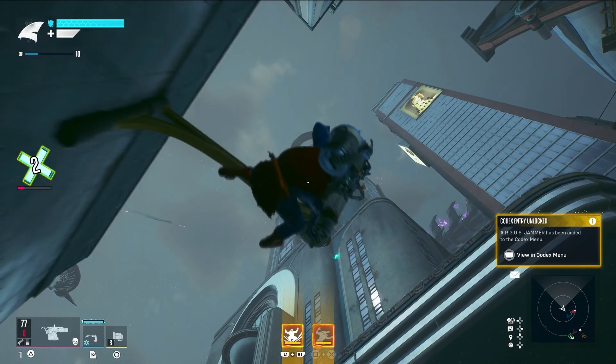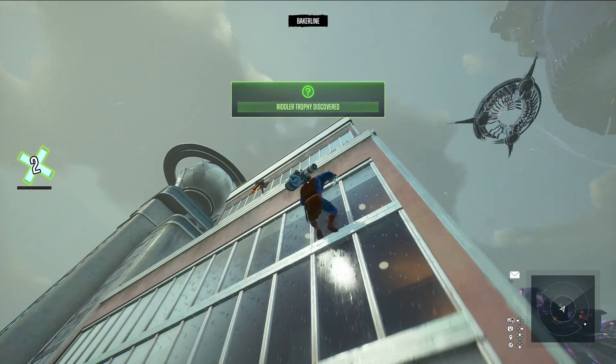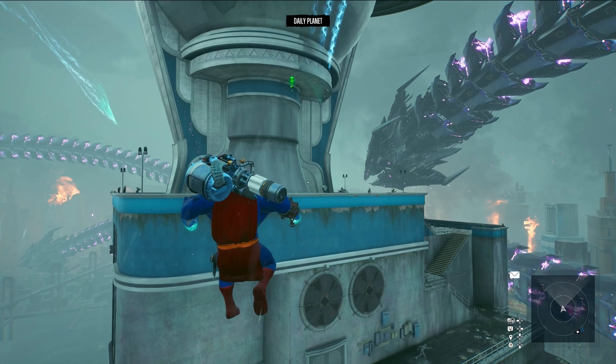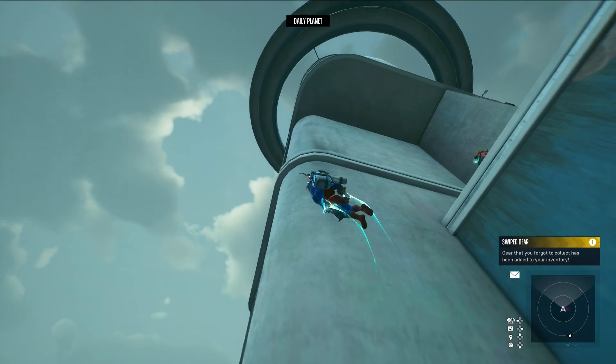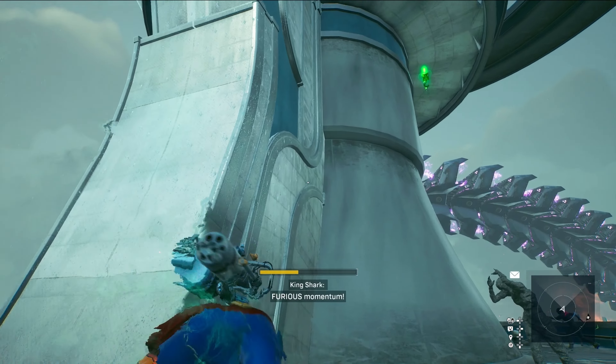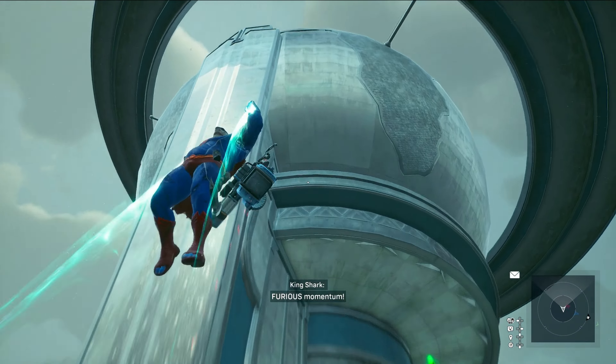Next you're going to want to scan the Daily Planet building. Also, the reason I've been able to make this video so fast is because I already knew most of these from the alpha — I played through the alpha so I already did all of those. You want to just scan Sullivan Place — there you go.